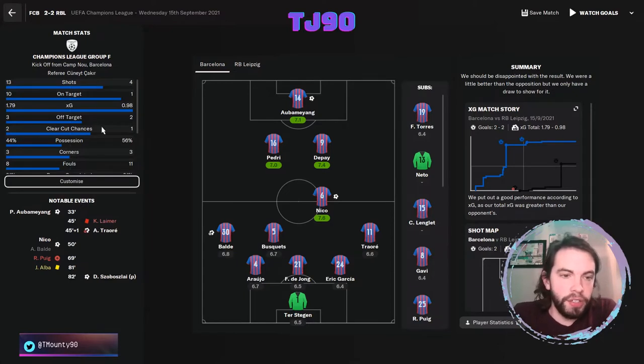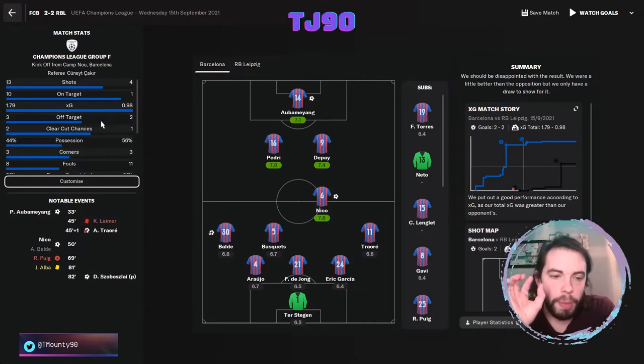Looking at the stats - Leipzig didn't have many shots, but they had a decent XG compared to ours when you consider the amount of shots we had compared to them. Their second goal came from a penalty. With penalties, they have an exceedingly high XG - one penalty has the XG of something like 0.7 to 0.8, I believe, is the statistic XG on a penalty.